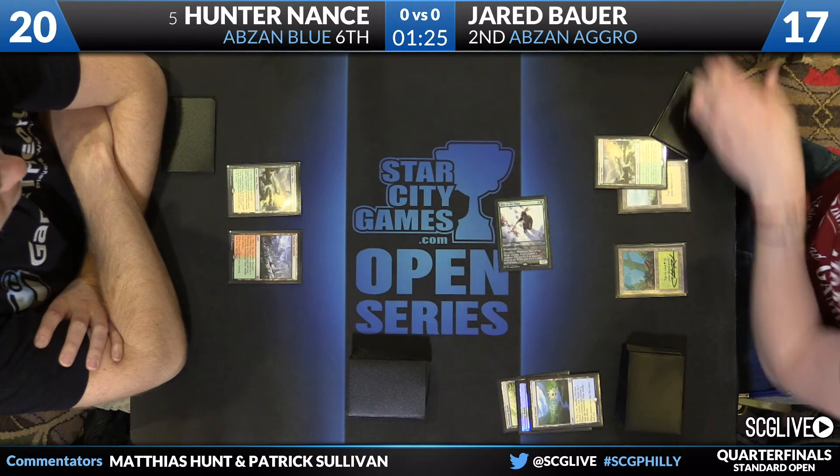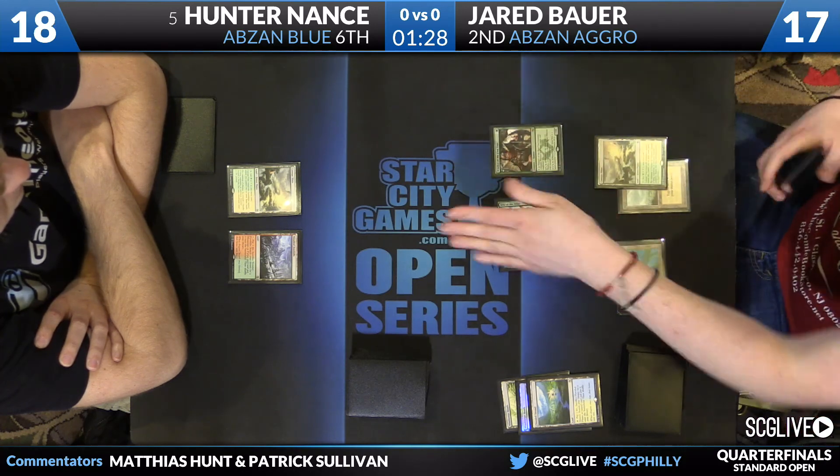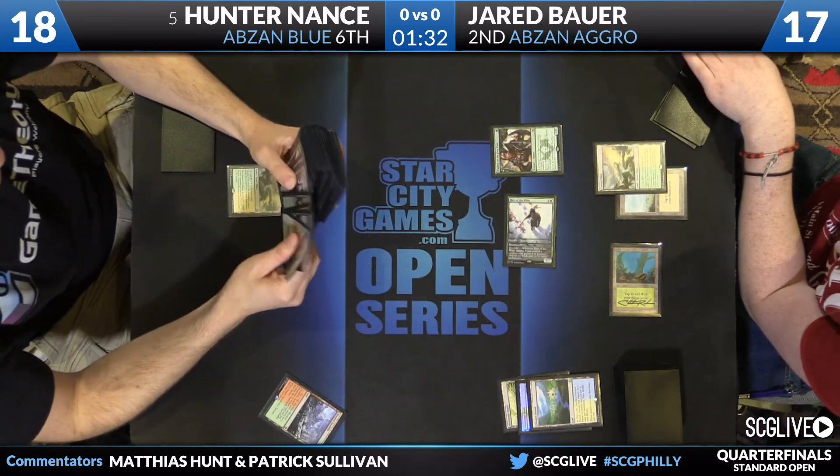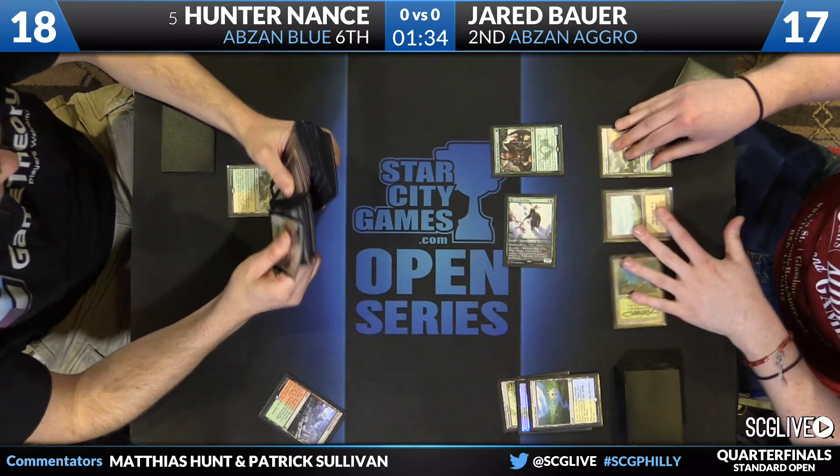Jared will swing, getting the first damage in, getting Hunter down to 18, followed up with a Warden of the First Tree with two mana up — that's going to represent a 3/3. Pressure on Jared's plus two creatures; Hunter's going to have to have something.